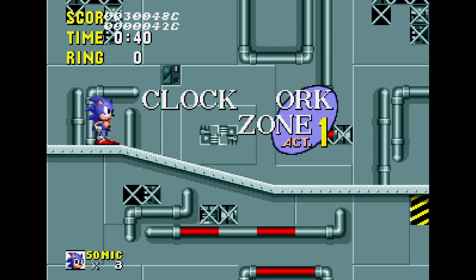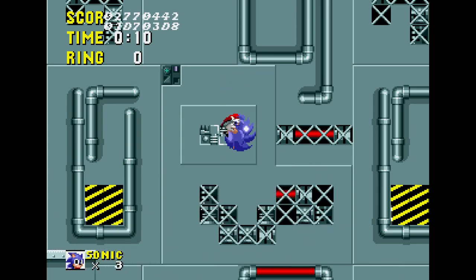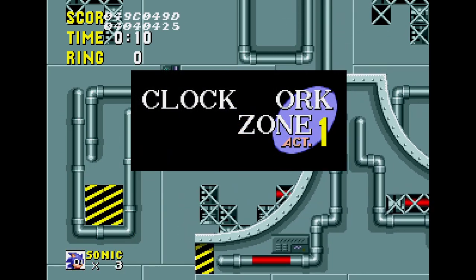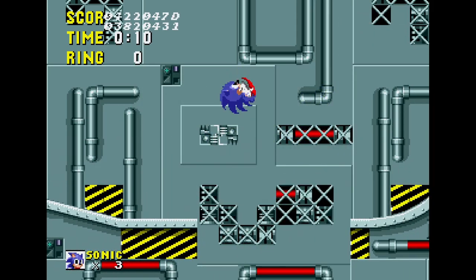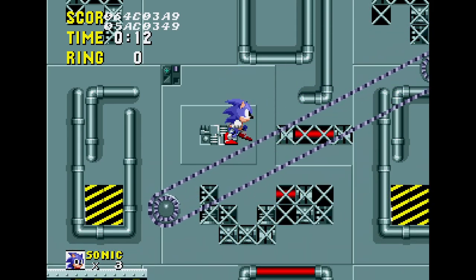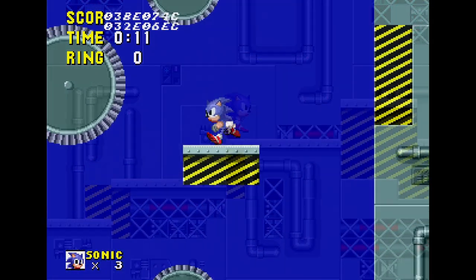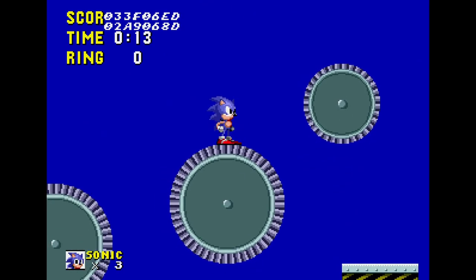At this point in the game's development, Scrap Brain was called Clockwork Zone. The title card for this level has a missing graphic for the W, so it's displayed as 'Clock Orc Zone'. The level can only be reached with level select and it has no objects placed in it. There are diagonal conveyor belts, but they don't work. There's also a smaller variation of the rotating discs that Sonic spins on. Both would end up being scrapped before the final release.